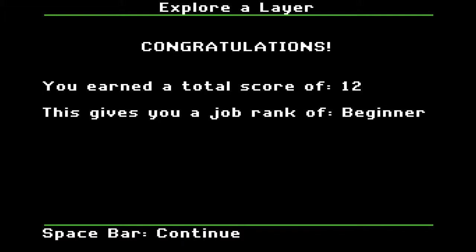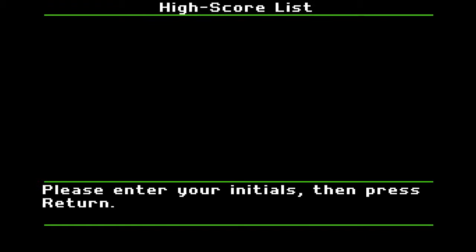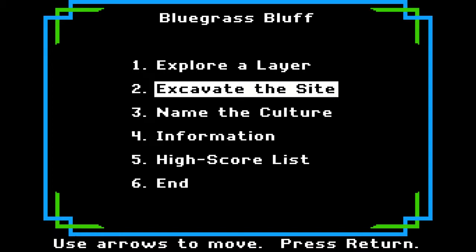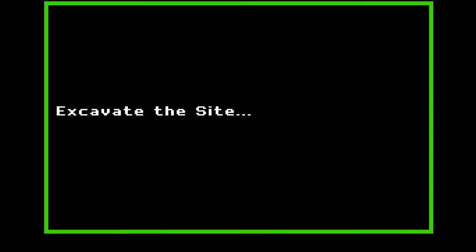You ended with a score of 12, job rank is Beginner. I did that for like an hour last time and got 236 — that was back in October, it's December right now. Excavate the Site — this one I think shows like a cross-section of a hill. I just remember I found a whole shitload of slave shackles.